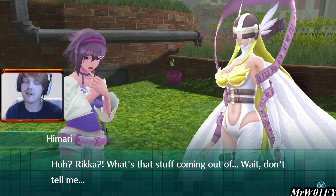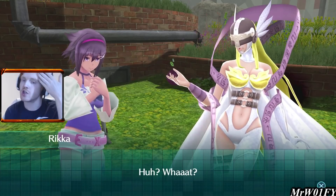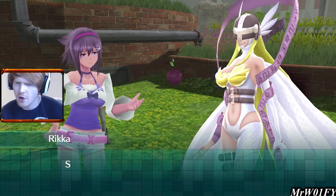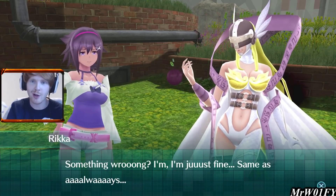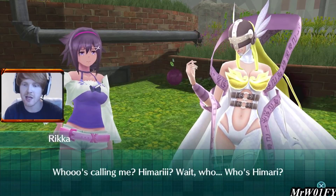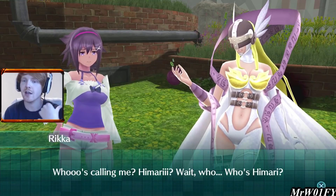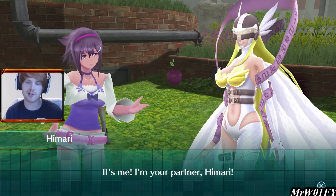Himari says did I tell you not to come near me, so she's still being a total flipping knob. Rika, because Himari hasn't been with her for a few days, something's wrong with Rika — she's gone a bit doolally having been separated from Himari. Even though Rika is standing right in front of her, she's still in this weird state and things are getting worse by the looks of things. Himari says it's me, I'm your partner, and starts to come to her senses. It looks like Rika's form is altering.